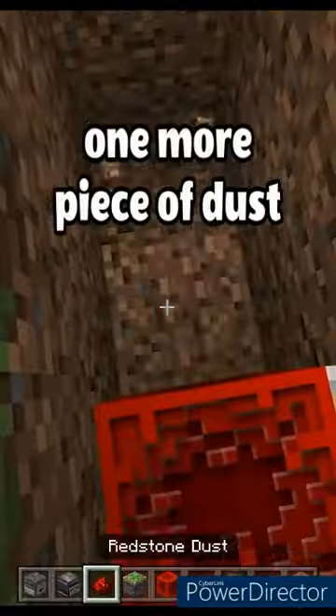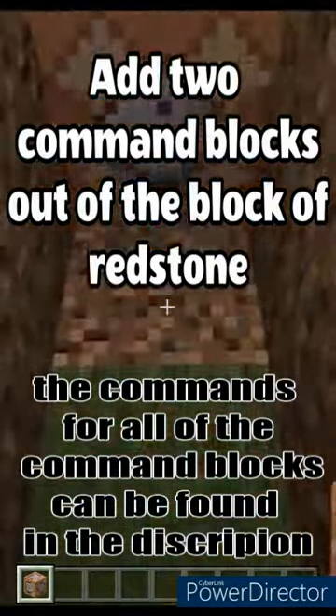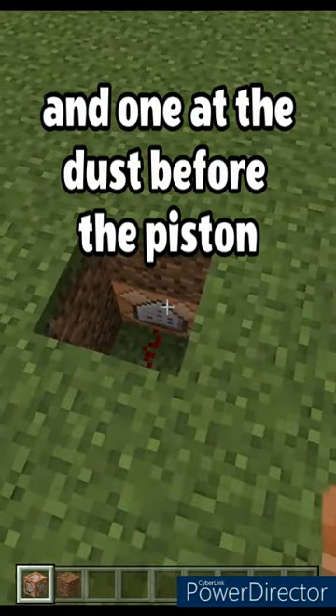Follow that dust with a piston and a redstone block. Then we get a command block — this is how we make the magic. Add two command blocks out of the block of redstone, and one at the dust before the piston.